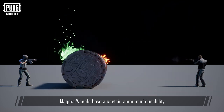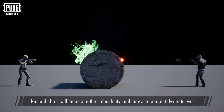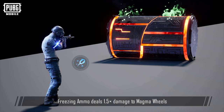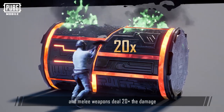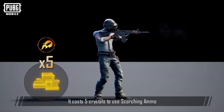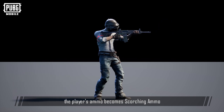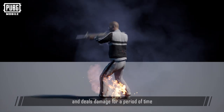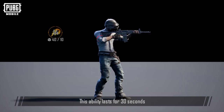Magma Wheels have a certain amount of durability. Normal shots will decrease their durability until they're completely destroyed. Freezing Ammo deals 1.5 damage to Magma Wheels, and melee weapons deal 20 times the damage. It costs 5 crystals to use Scorching Ammo. When this ability is used, the player's ammo becomes Scorching Ammo that burns enemies hit and deals damage for a period of time. The ability lasts for 30 seconds and has a 15 second cooldown.